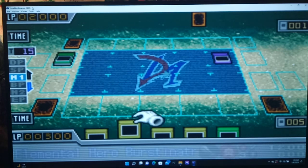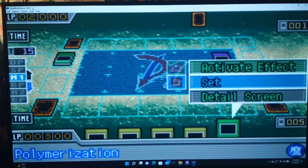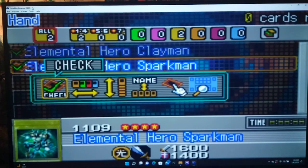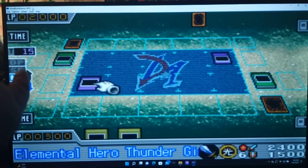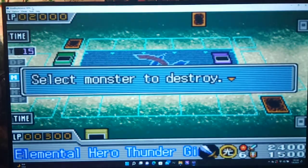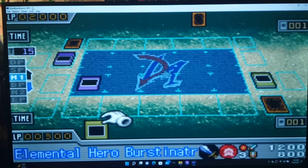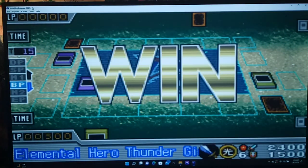So we have Polymerization, Sparkman, Clayman — wait, are we playing as Jaden? Let's look at the Fusion Deck — Thunder Giant. I think we are Jaden. I activate Polymerization to fuse Elemental Heroes Clayman and Sparkman to form the one and only Elemental Hero Thunder Giant. I'm assuming this is a duel puzzle and we're supposed to win this turn — it says turn 15. Let's use Thunder Giant's effect to destroy any card with lower attack, and I choose your Steam Gyroid. Thunder Giant — Static Shockwave! Game over!